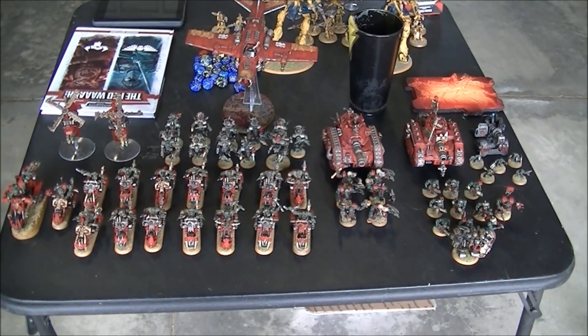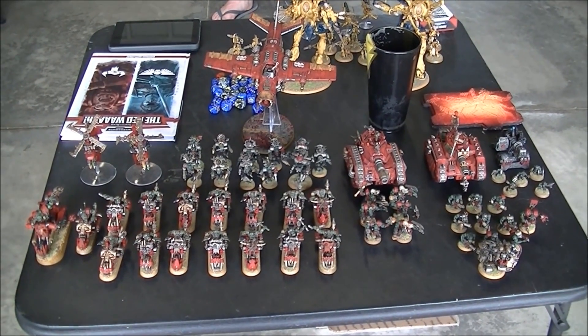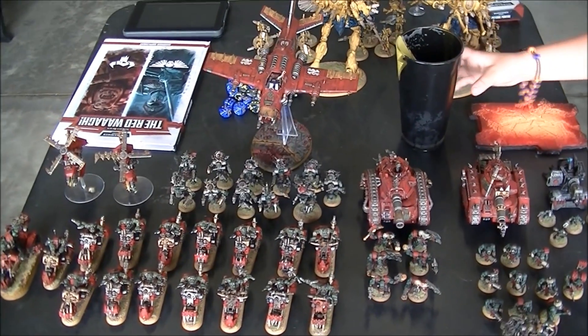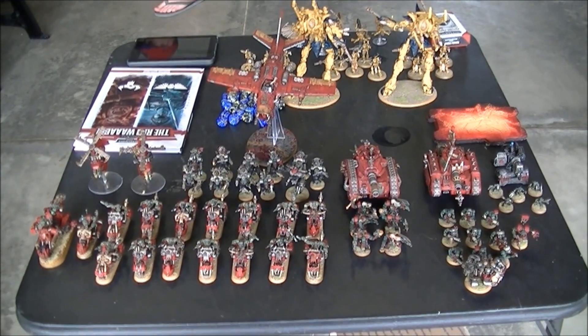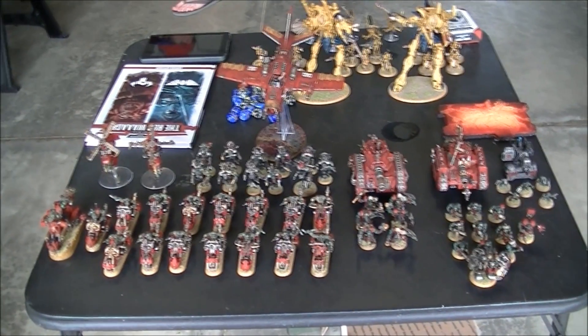As far as Planet Strike stratagems, we took the one that upgrades our firestorm barrages to strength 10 AP 2. We have D3 plus 3 of them now. We also have a very handy one-point stratagem that allows us to re-roll the die to see if the game ends — both sides actually have that one available to them, so that can be pretty handy.